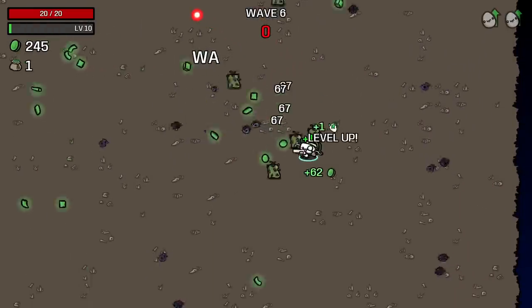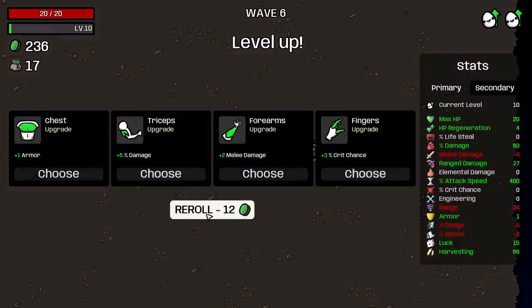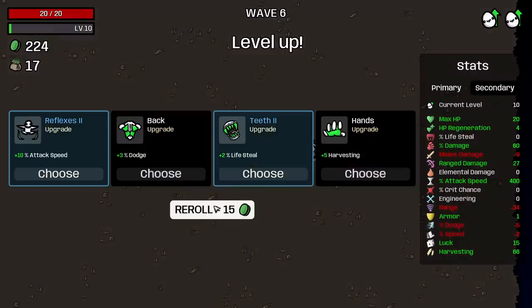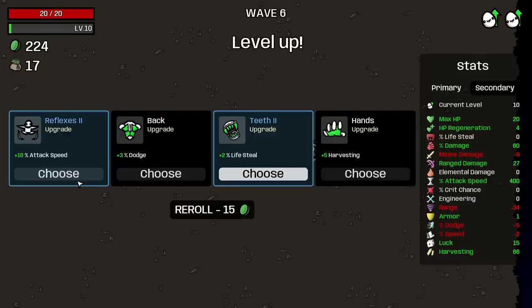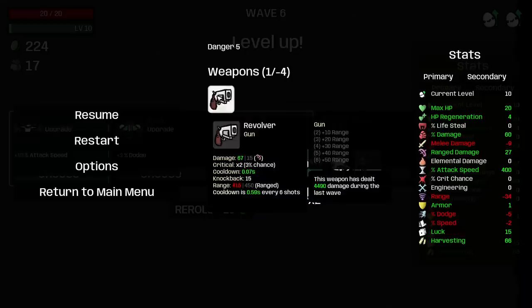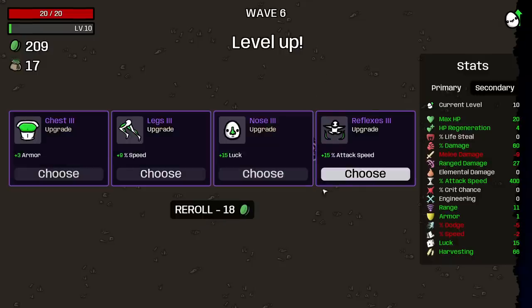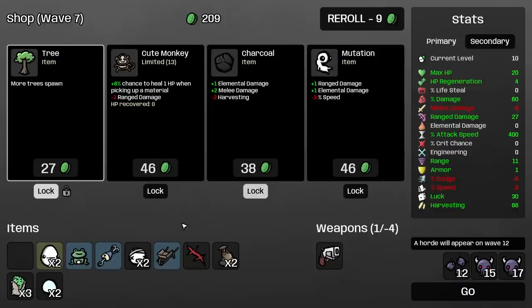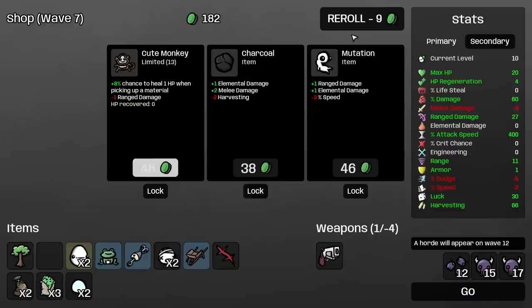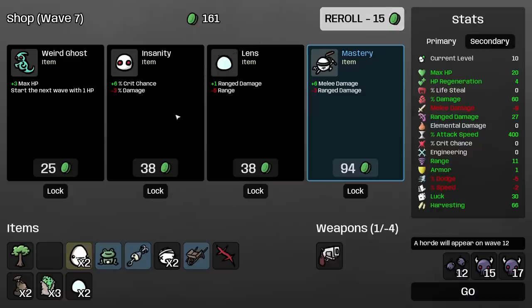Even with the massive damage drop-off, it just makes no sense to take attack speed right now. If I take it, it wouldn't even go down from 0.07. Let's fix my range. Grab some luck. I don't really want speed down. Let's look for those luck items now. We could take Propellator Hat but I don't want to drop my damage.